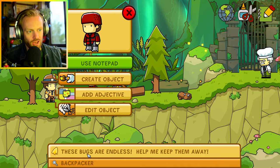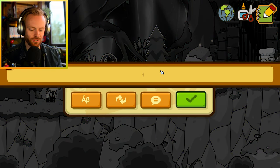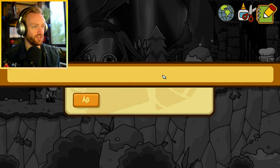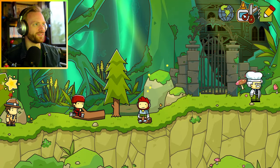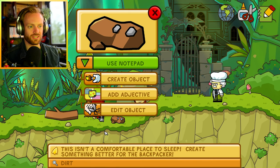Let's continue. 'These bugs are endless, help me keep them away.' How about a net for fish? Will that help? Yes, it worked! Bug-proof - very very nice. Sometimes you are surprised at the things that do work.